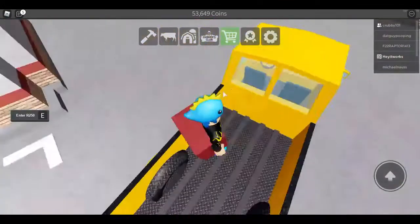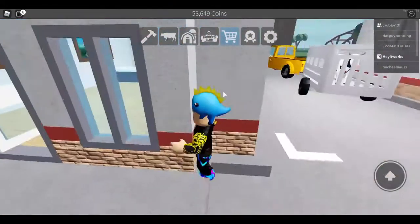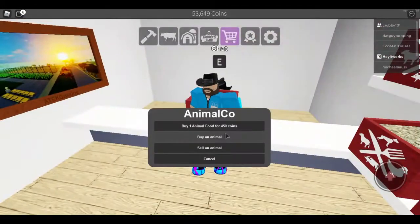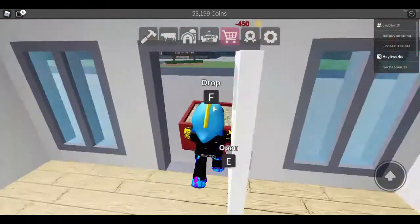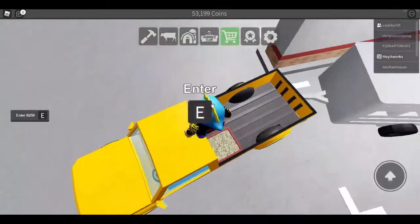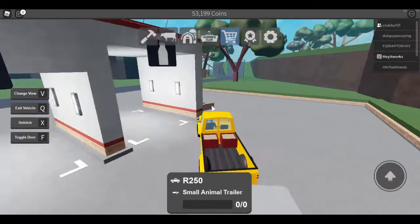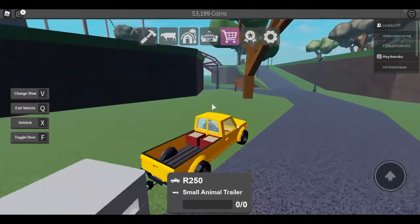If you don't have a truck, you only have a tractor — you can just grab the food and carry it. But if you do have a truck, I'd recommend getting a few. You could just carry it like this with a tractor. Once you have a cow in your trailer, you can see the cow right there — go back to your farm.